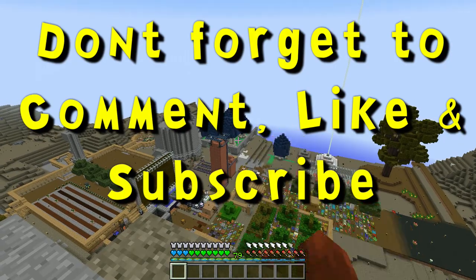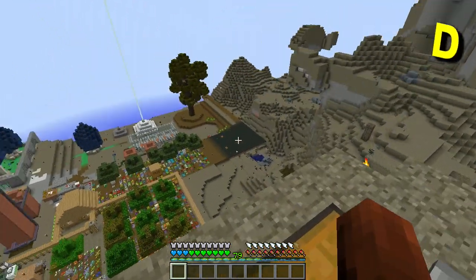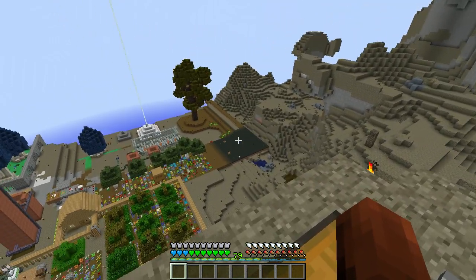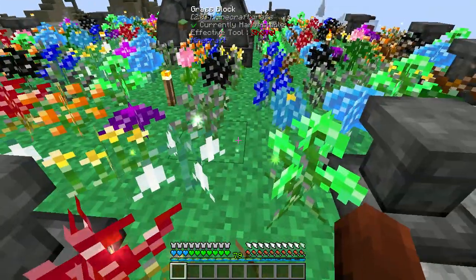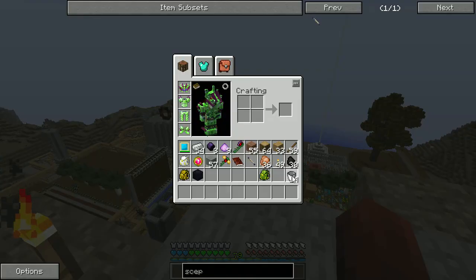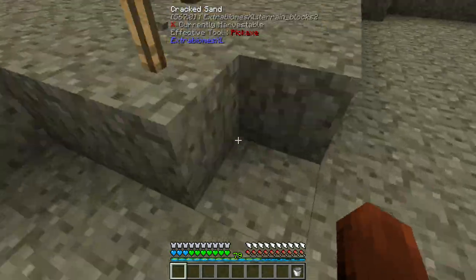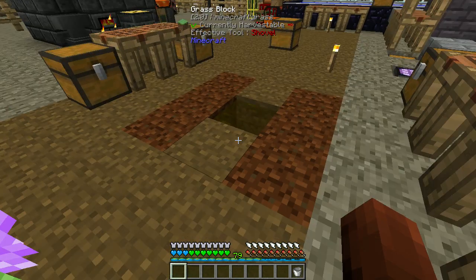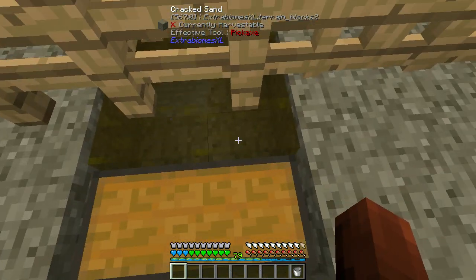It looks like our tree down there still hasn't grown. I really like the color of the water of this evil area, but I don't like that color. What color is the water in — well, I don't want to do it here, but let's go look really quick. I wonder what the water looks like in a magical forest, because this water is absolutely yucky.